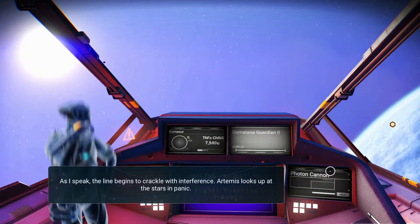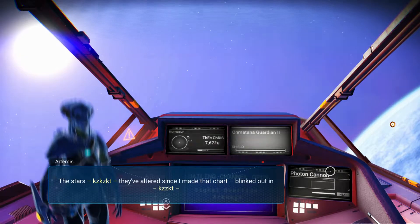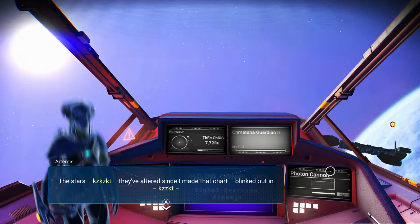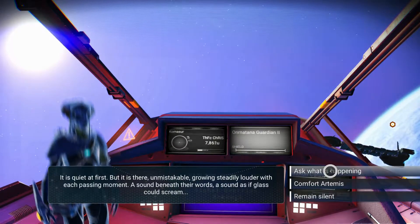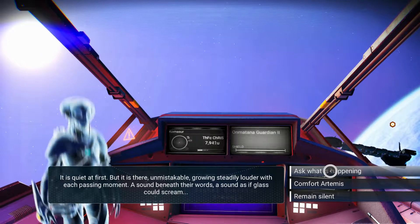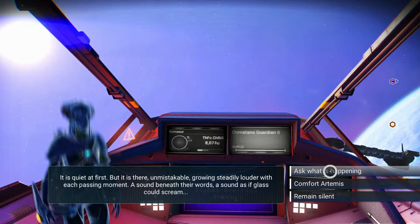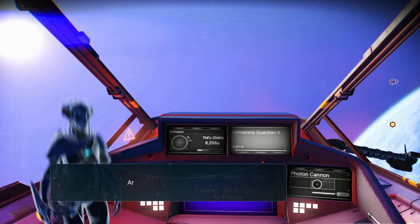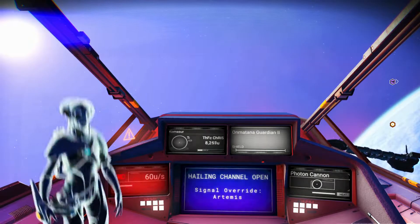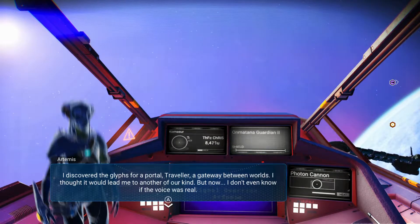I suggest they're wrong. The stars have altered. He's kind of panicking a bit. The sounds beneath their words - the sounds as if glass could scream. Let's comfort him - poor guy, he is on a planet on his own. Discovered the glyphs for a portal - oh, this is what I wanted so I can sort of jump around using glyphs so I can see people's bases and things.